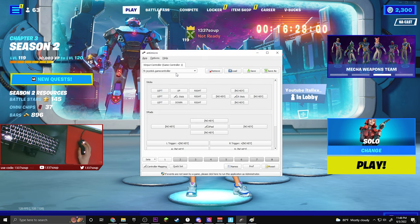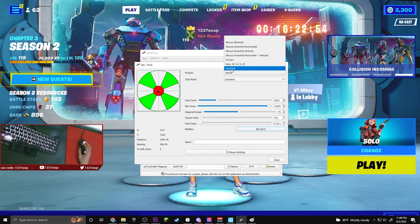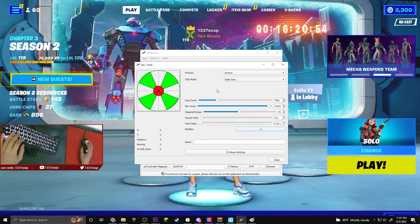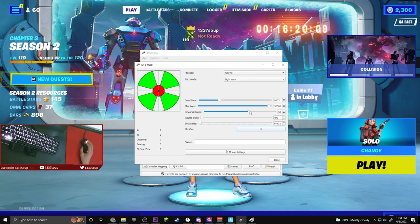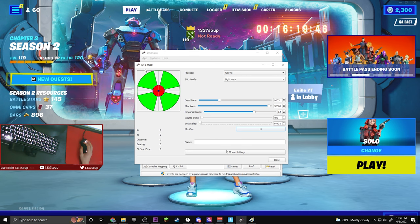I'm actually going to make a whole new profile for you guys just to show you what you want to do when you have fresh settings. First you want to click on your left stick and then click it for your presets — arrows — which is going to be your movement keys. For your in-game, it's going to be your arrow keys: up, left, down, right. For your stick mode, you want to put it on eight-way. For your dead zone, it's how far your joystick has to go to activate, so I have mine set around 9,000 just so I don't have unnecessary stick drift. Your controller dead zone also matters in-game, so I set mine to 24%. For diagonal range, I keep mine at 64, just what I felt comfortable with when switching to different directions. Square stick — I don't really know what that does, I leave it. Stick delay — I don't really mess with that either. That's pretty much what I did for my left stick settings.